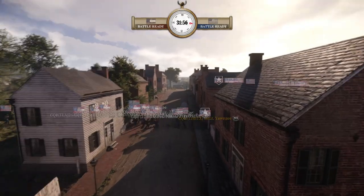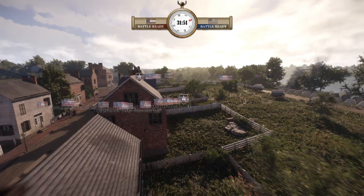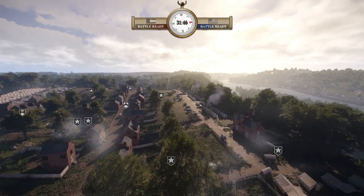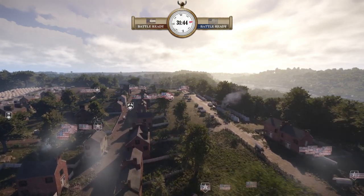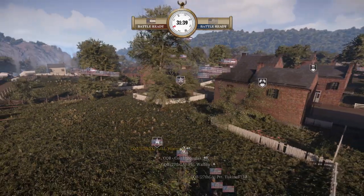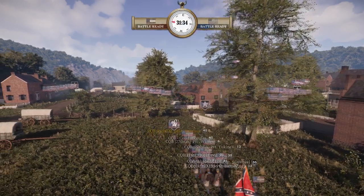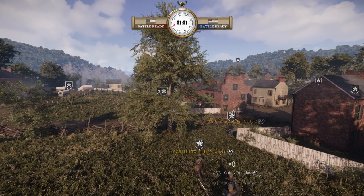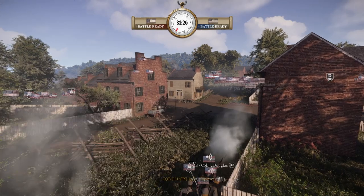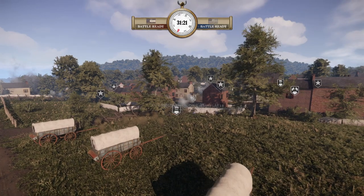It looks like CQB might be heading around — they're going deep, which might be a little too deep. We'll see if they can catch 4th New Jersey and 2nd USC out here. The question really is what will GC do about it. GC is reacting — they have been the anchor of this Union team. Here comes Sergeant Caddy — I think he's separated, he's just met CQB. He got separated — they killed Caddy!